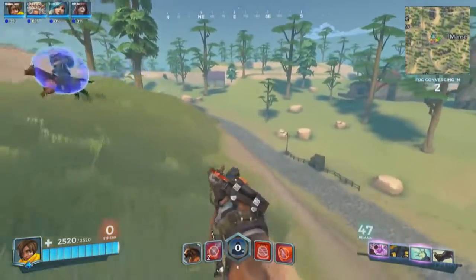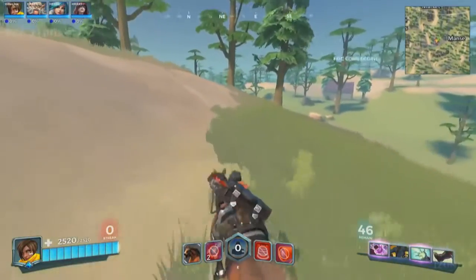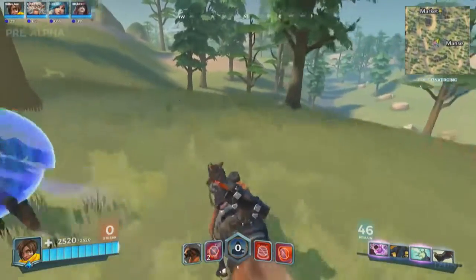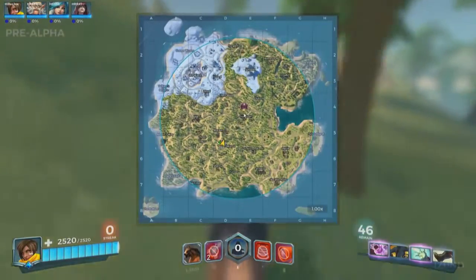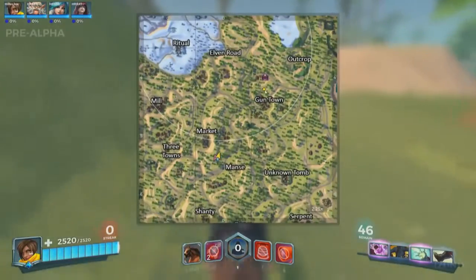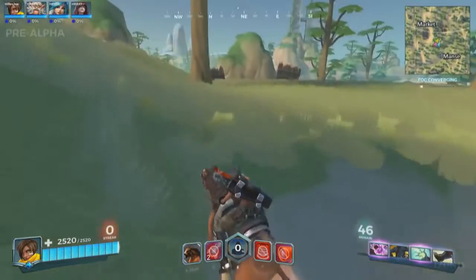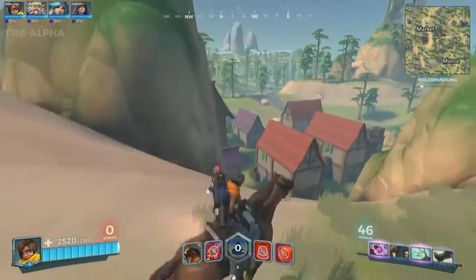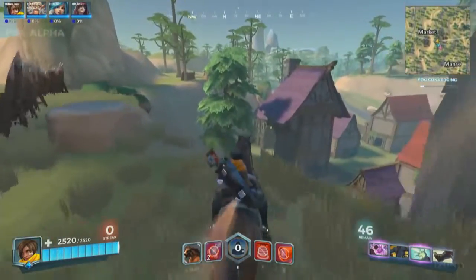48 players remain. How are we forcing these engagements? I'm seeing a fog covering — what is that? So in a typical Battle Royale fashion, a fog comes in which limits the area that players can play in. That little thing on the mini-map — that's a legendary drop. It tells people where it is right now. We'll see if we keep it that way, but basically you do want to go towards it. There tend to be a lot of fights around them.